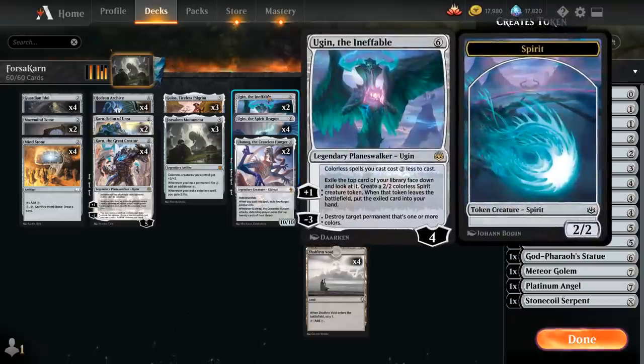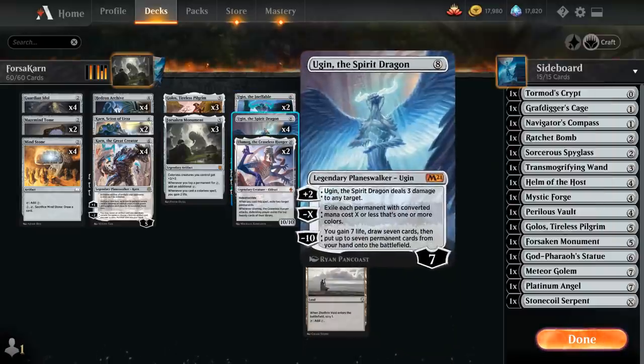Topping off our curve, two copies of Ugin the Ineffable, which makes all our colorless spells two cheaper, can plus one to make a 2/2 token for a bit of card advantage, and the minus three can act as removal. And the full playset of Ugin the Spirit Dragon as our sweeper of choice, exiling each permanent with converted mana cost one or more colors — so it doesn't affect any of our own cards. The plus two can deal three damage to any target.